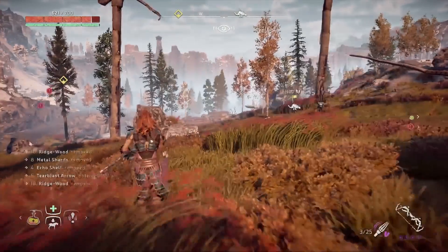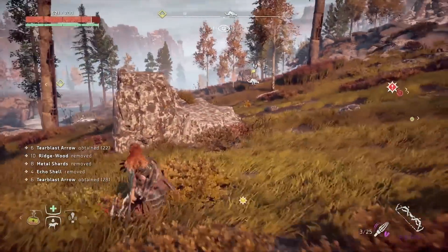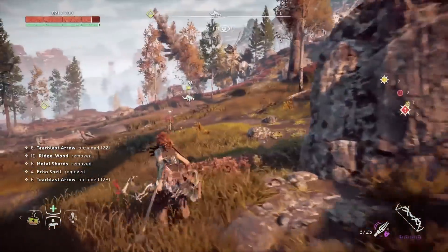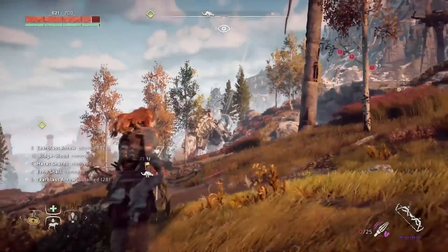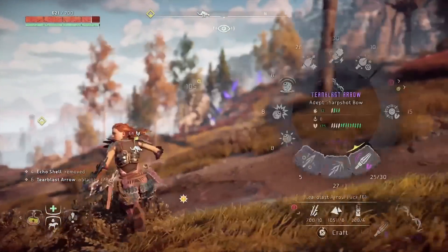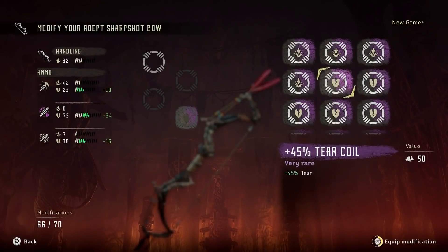In the upcoming Horizon Zero Dawn update, the tearblast arrows of the Sharpshot Bow will be adjusted in Ultra Hard mode. Right now if you play the game with patch 1.32, you'll be able to tear off the disc launchers of the Thunderjaw with 3 tear arrows from a Sharpshot Bow that has full tear mods in the Ultra Hard mode.